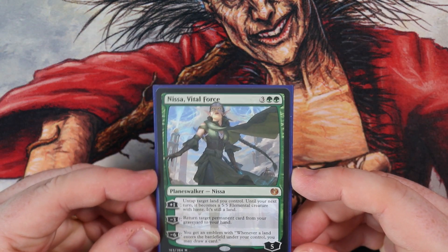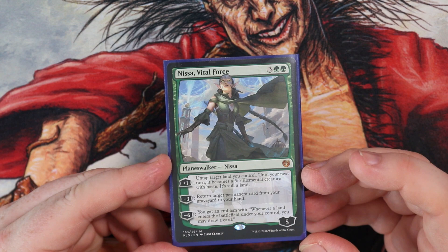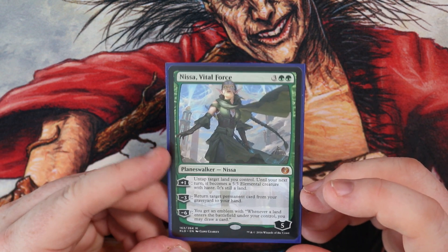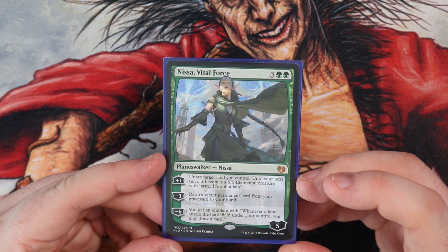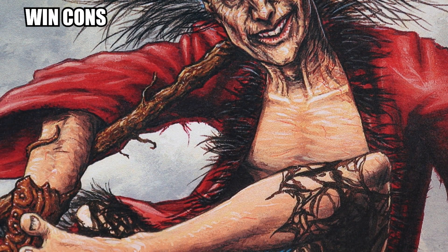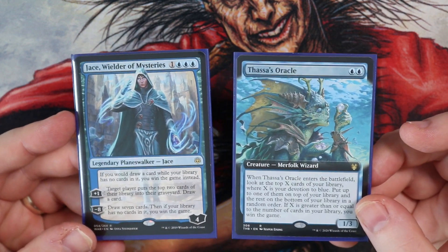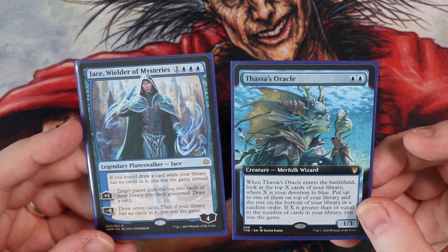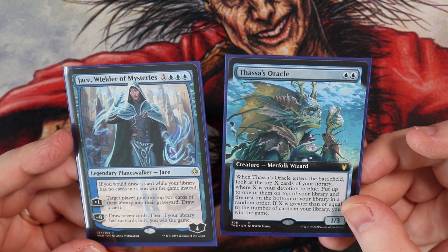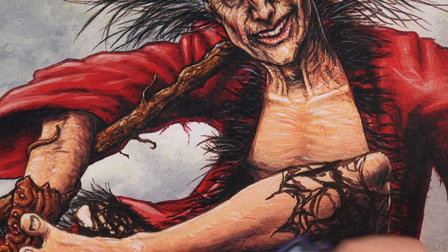One Planeswalker in the deck — Nissa, Vital Force. Untapping lands, turning them into a 5/5, and it's still a land. Return target permanent card from graveyard to hand — important as well. I had Tamiyo in this list before, which has nice recursion, but I felt I didn't have enough bringing back from the graveyard and was milling away good cards with her plus ability. One of the win cons we're going to get to now is Thassa's Oracle with Jace, Wielder of Mysteries — lovely full art on that one. Jace: if you would draw a card while there are no cards in your library, you win the game. And then Thassa's Oracle can win the game if devotion is high and there are fewer cards in the library. So with all the card draw we have, these two are a legitimate win con.